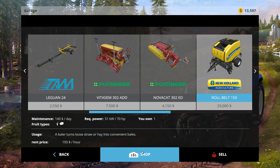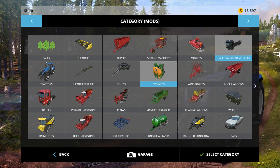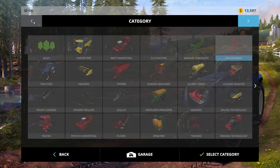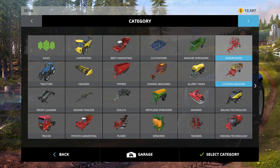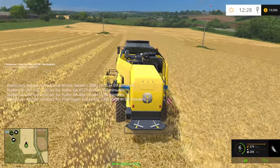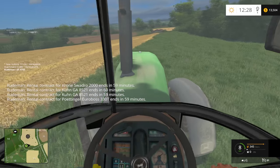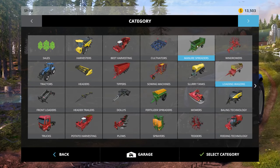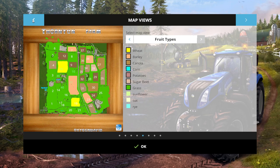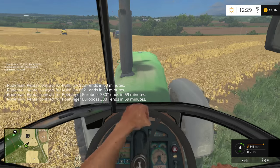What are we going to do? I need to go get me a forage wagon. Let's just grab this little one here. Can't buy it because I don't have enough money, so we're going to rent it. Have it delivered, then let's head back to the farm.